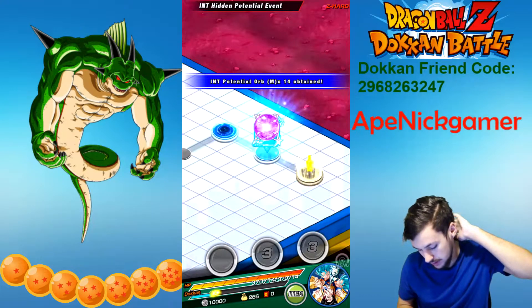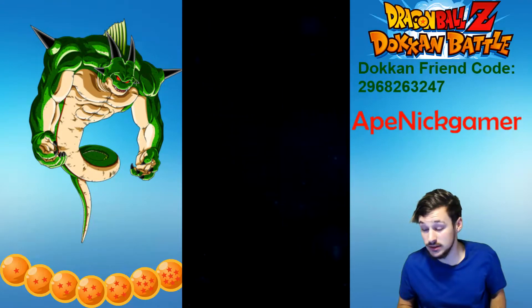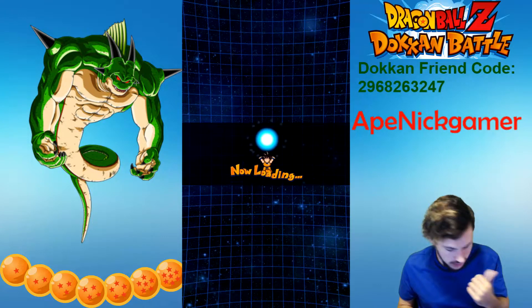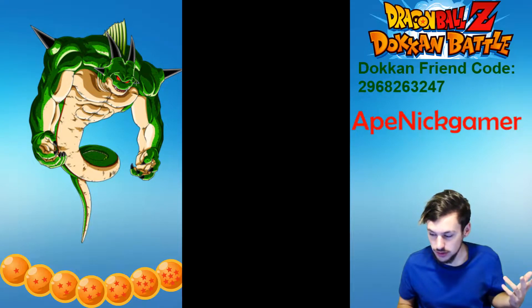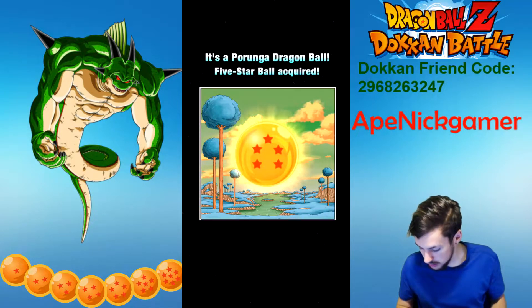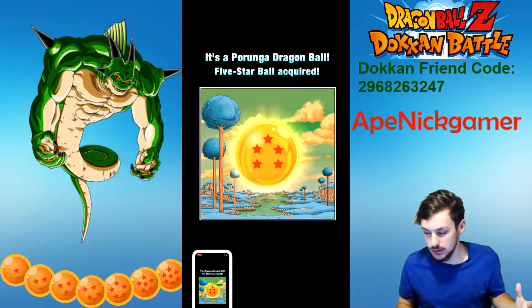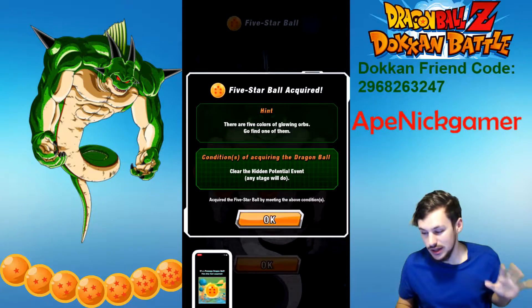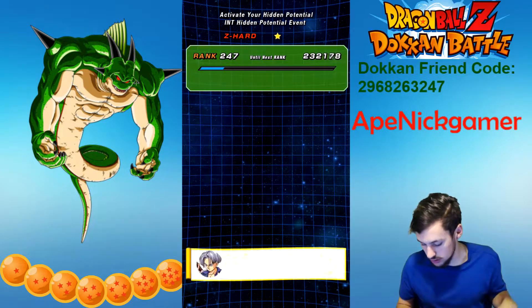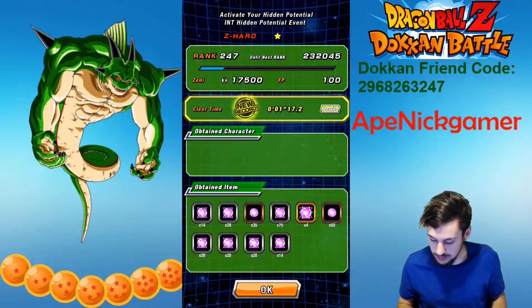Now that we're finally done — I know it took a whole minute, that's a tough minute right there guys. It's the pruning dragon ball five-star ball acquired — click the thumbnail! If you want to get it done as fast as possible, make sure you use a mono type team that's super effective against them. I got a new record: done in 1 minute 17.